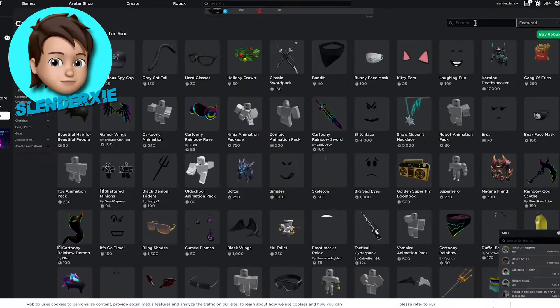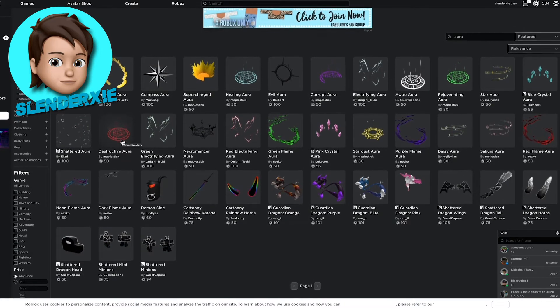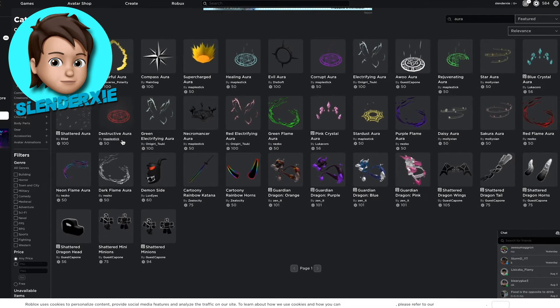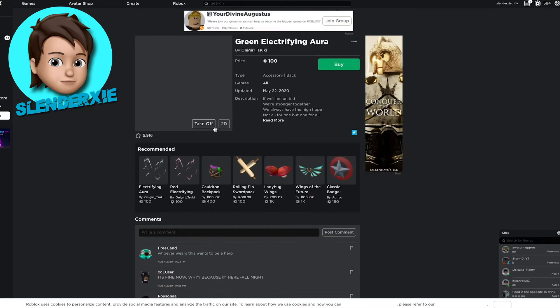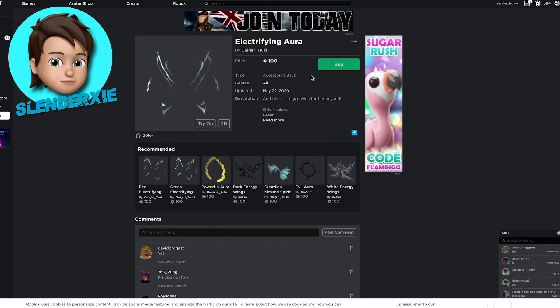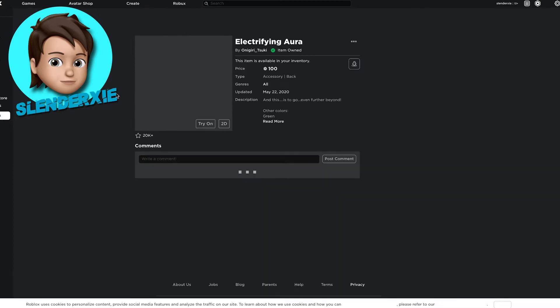First thing I'm going to look for is an aura. I can't find any auras — but there, what would this look like? I found one, so this is going to be exactly what I want.